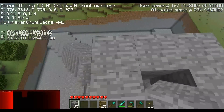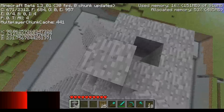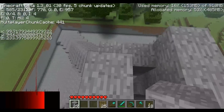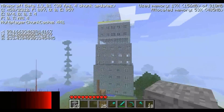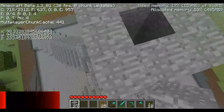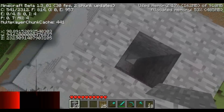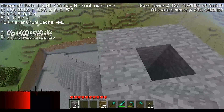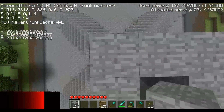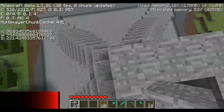Wir bauen es im Gesamten 3 Blöcke hoch. Im Gesamten sind wir dann jetzt 8 Blöcke höher als die zweite Ebene. Davon sind 3 Blöcke das 2x2-Feld, das geschlossen ist. 2 Blöcke in die Höhe das 2x2-Feld, wo der äußere Block fehlt. Und dieses 3x3-Feld geht 3 Blöcke in die Höhe.